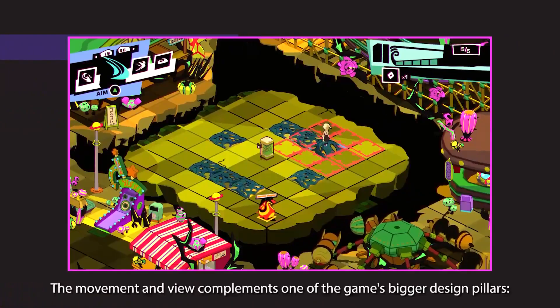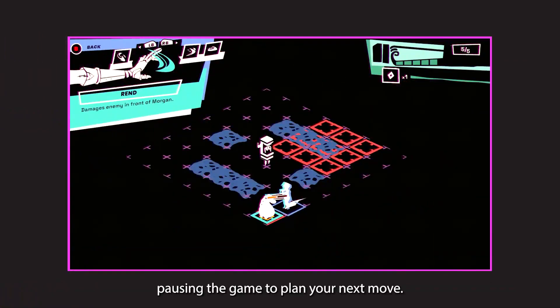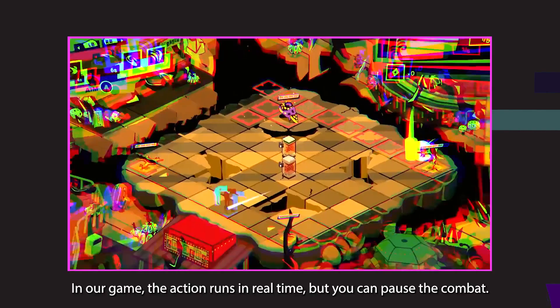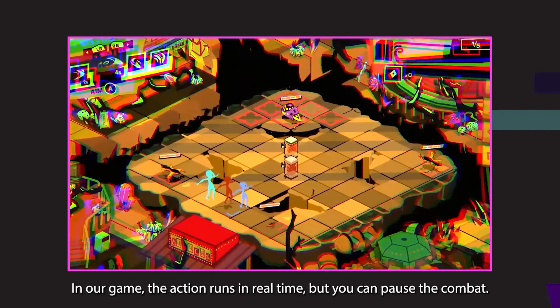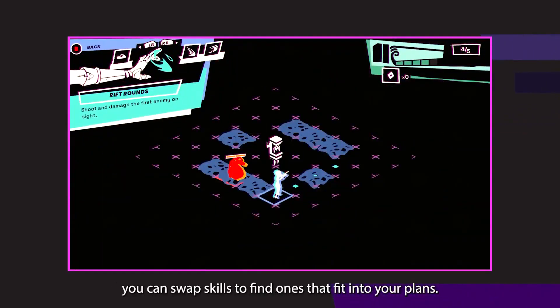The movement and view complements one of the game's bigger design pillars: pausing the game to plan your next move. The action runs in real time, but you can pause the combat. Just select a skill and the game will automatically pause so you can swap skills to find ones that fit into your plans.